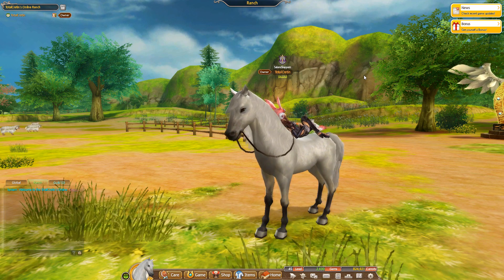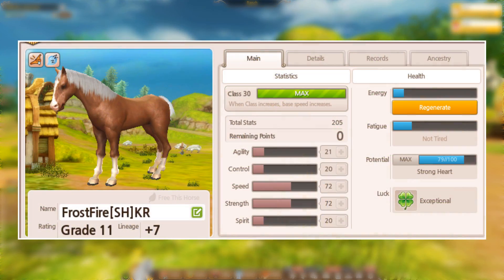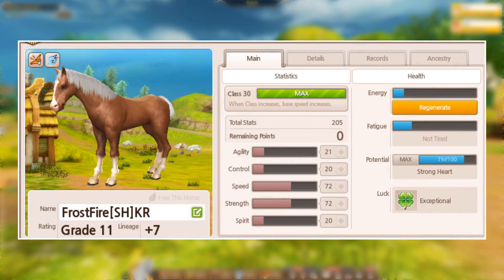Consider working alongside a friend, a partner, or even creating a second account when trying to do potential breeding, to ensure you're actually breeding with horses that have potential. It might be easier to work with a partner who has the same goals, which can make it easier to reach what you want with your potential horses. This is a screenshot from Z Red Dragon of a horse they produced called Frostfire, a strong heart potential horse who reached 79 out of 100.